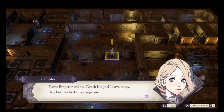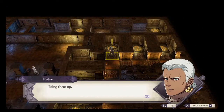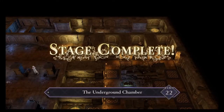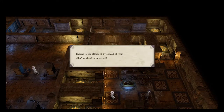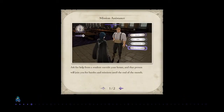Flame Emperor and the Death Knight — they both looked very dangerous. Where did they go? It doesn't matter, we need to get these two out of here. Bring them up. That took way more turns than it should have, all because of my chest key mismanagement. Either way, a win is a win, so I will take that any day. Missing items be damned.